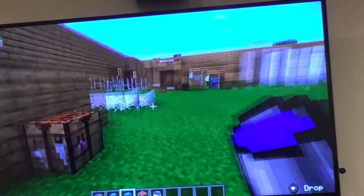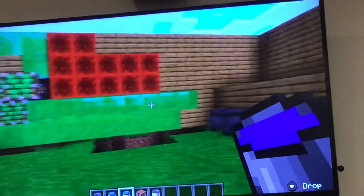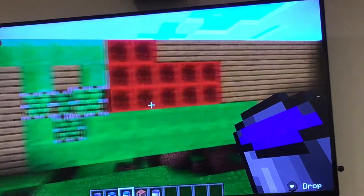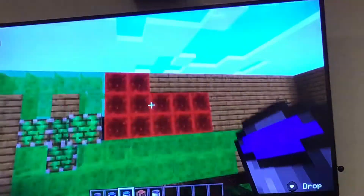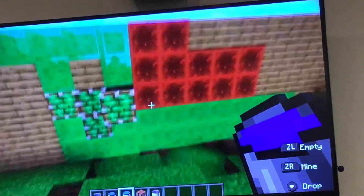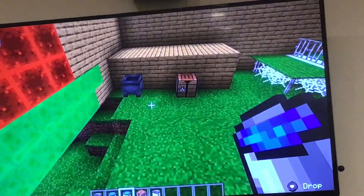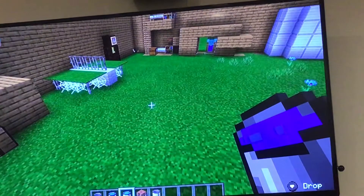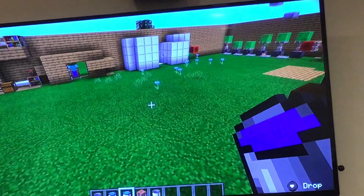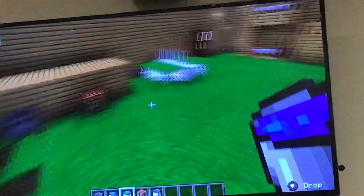Hey guys, welcome back to a brand new video! Today I am literally in this big redstone world. I made this just to fix the hole in the wall, and this basically shows that I'm using oak planks. I used a lot of pistons, redstone, and slime blocks. If you guys would like me to tell you how to do these Minecraft hacks, comment down below.